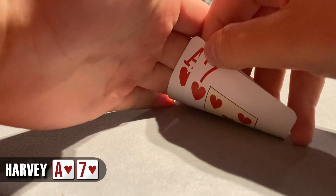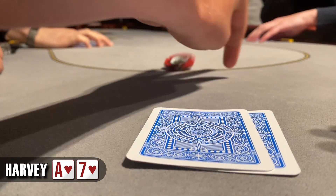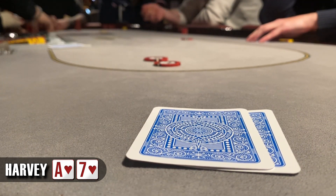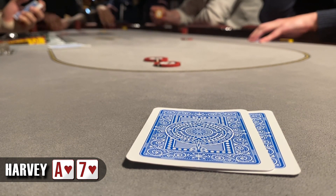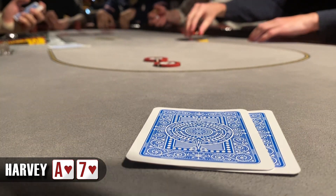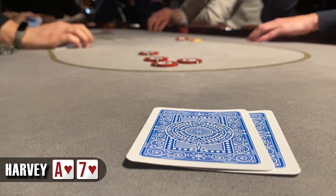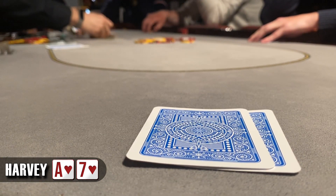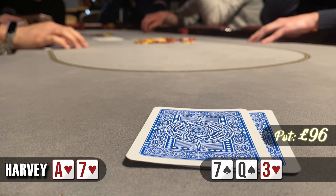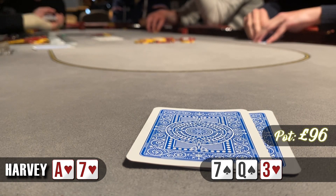A few orbits later and we are in the hijack with ace-7 of hearts. We see a limp from middle position and I decide to raise it to £10. We see a call from the button, the small blind, and then the big blind decides to min-click it up to £20. The middle position limper who only had £16 in his stack decides to put the rest in. I call the £20, the button calls and the small blind calls. So we are going multiple ways to the flop which comes down 7-queen-3 with one heart. We've got a pair and a backdoor nut flush draw, but obviously when it checks to us we are going to check and it checks all the way around.